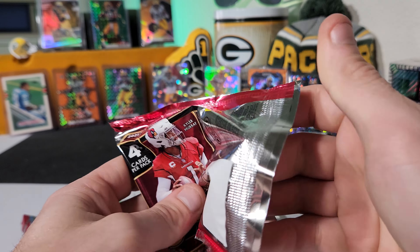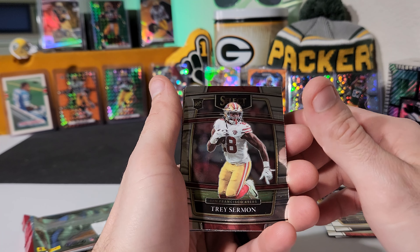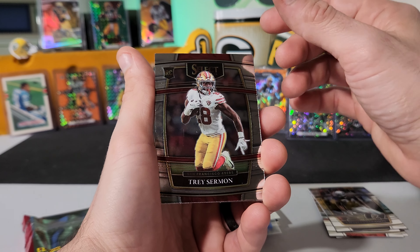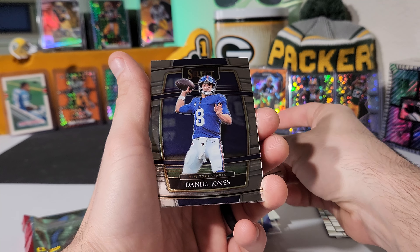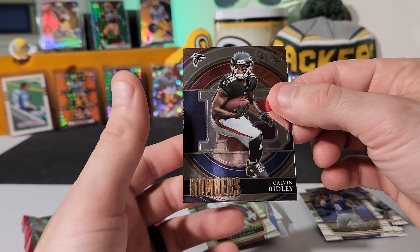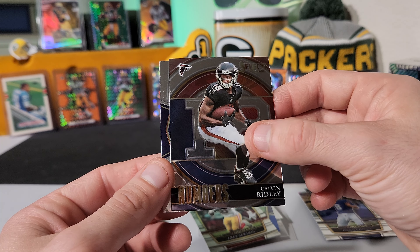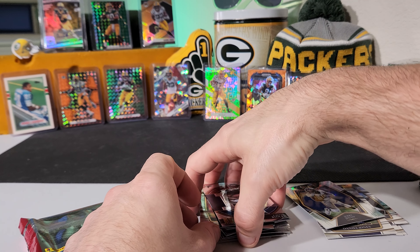We've got three packs left to go. It is gorgeous outside, guys, the birds are still chirping out there. Just packed with rookies — Trey Sermon, Daniel Jones. Kelvin Ridley on the numbers card. That Fields must have been an insert for sure. And Jerry Jeudy on the standard. Pretty cool still.